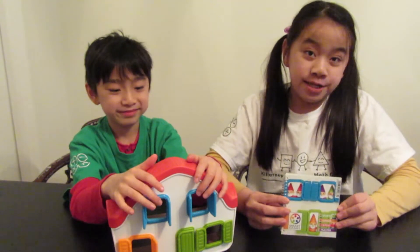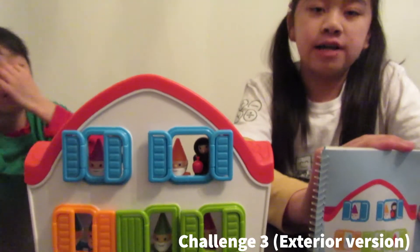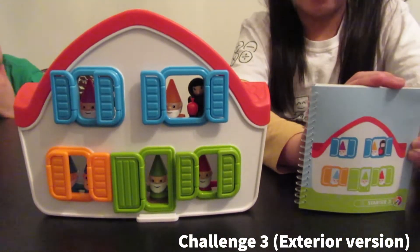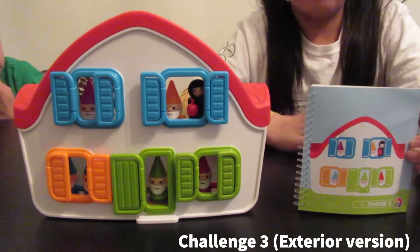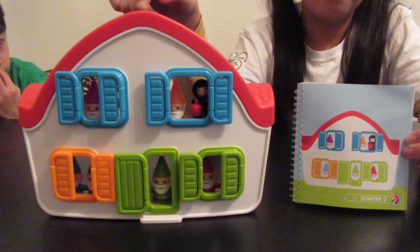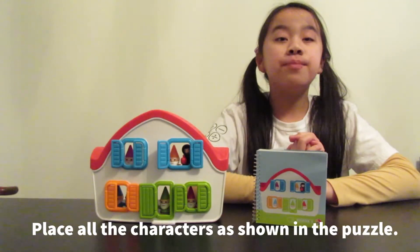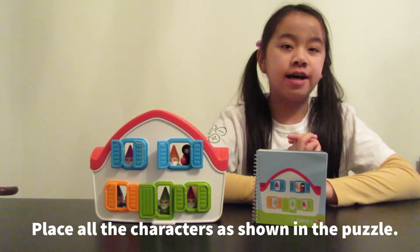Now I'm going to teach you how to play the exterior version. We're going to show you how to play challenge three. First, you set up the house like the picture, which I already did. Make sure that you close all the door and window blinds. You must place all the characters in the house.